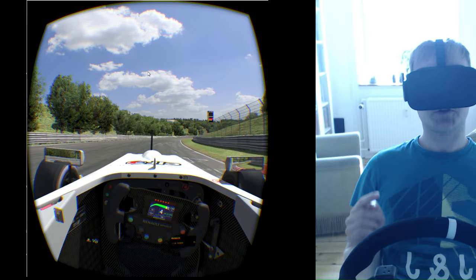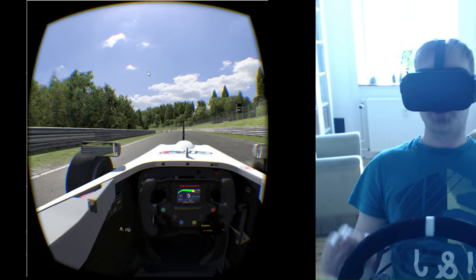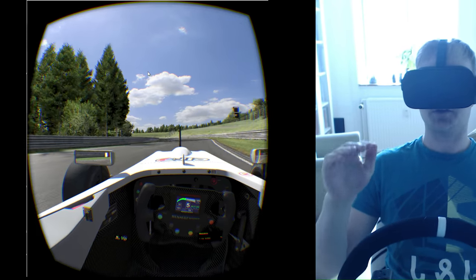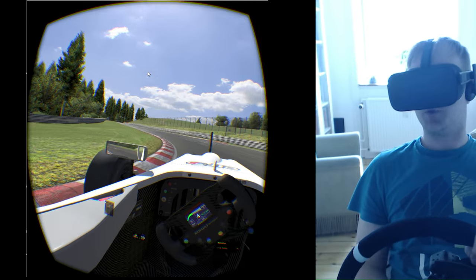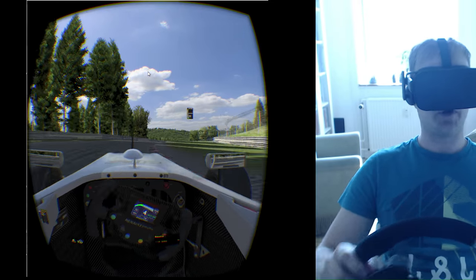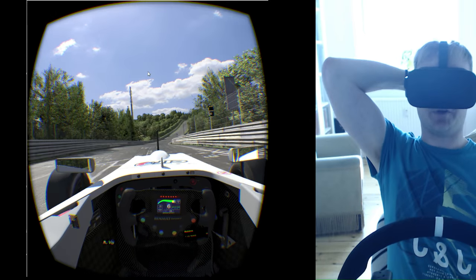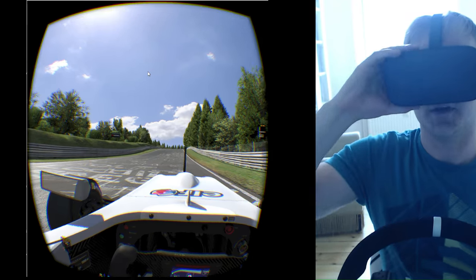One thing I didn't touch on in the last video: with the DK2 you just had to use sweet effects to increase the sharpness to actually see where the car, where the tires, where the road went. With 150% you didn't have to, but it was a little bit blurry. Here with 200% pixel density, you don't miss sweet effects — not at all.